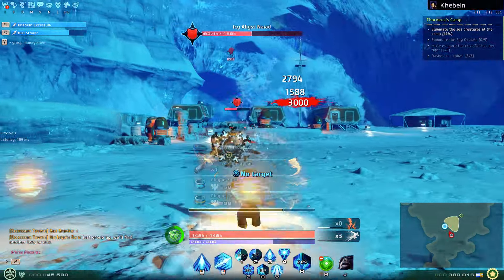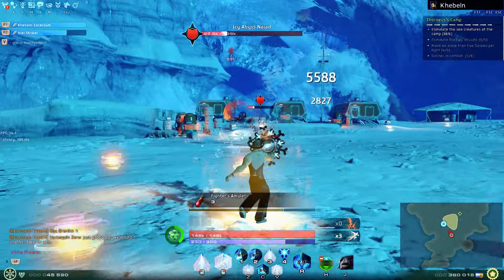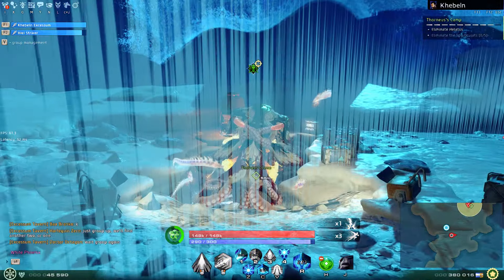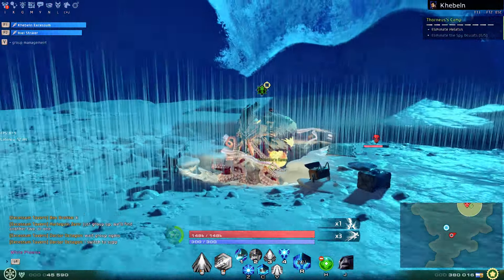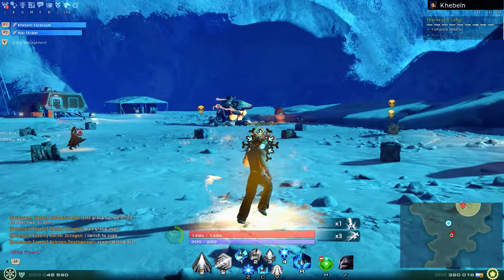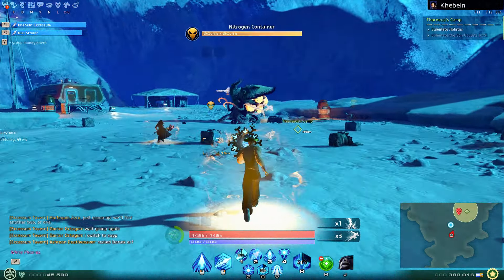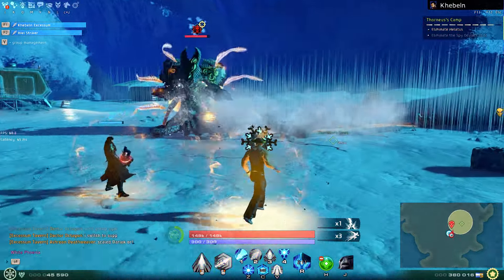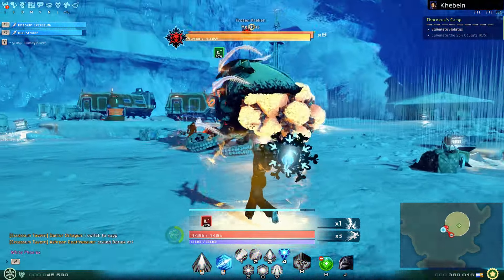The last boss is a bit of a joke because the storyline here tells you it's going to be a huge Kraken. The trick is to break the boxes when the Kraken is near to freeze it — if you don't do that he takes almost no damage.